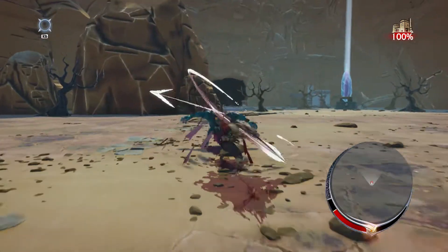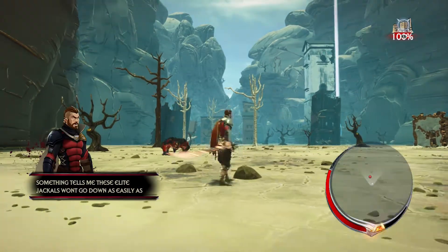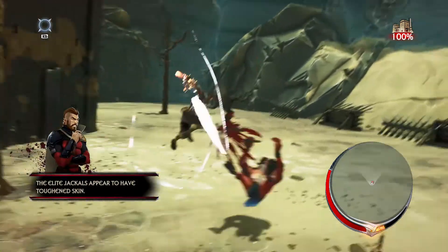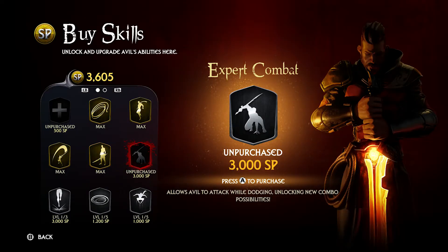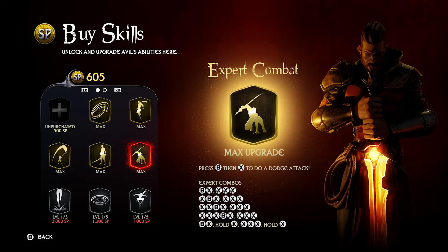Extinction at its core is a combat-focused game, and thankfully it is actually capable of providing some pretty enjoyable moments in that area. The combat is fairly straightforward: mash the attack button in different successions to form combos, hold the attack button to hit an enemy into the air where they can be juggled, and later on, once upgraded, use dodge attacks to create further combos. It's not extensive by a long stretch, but it can be satisfying when combined with the game's movement.